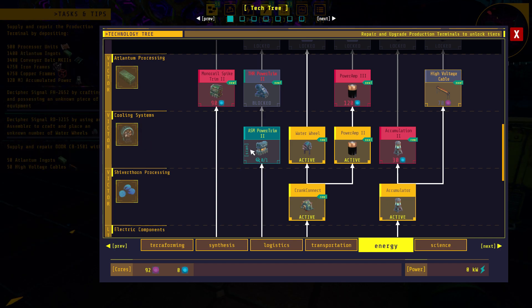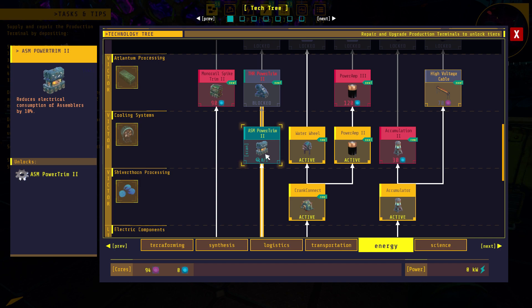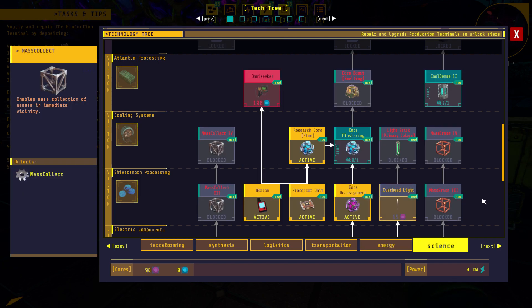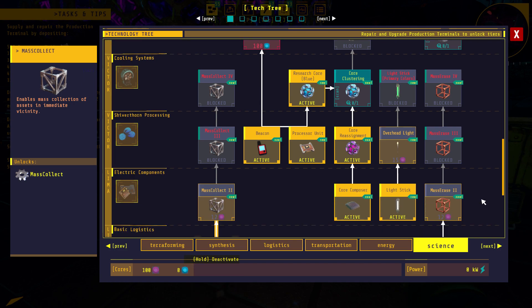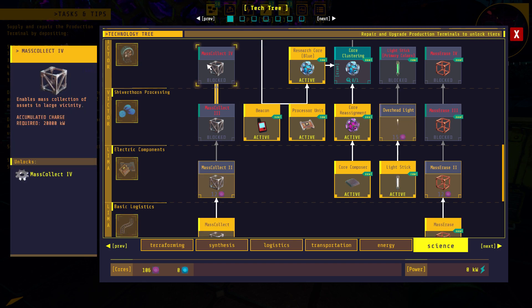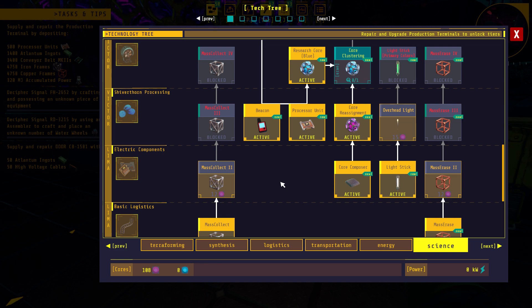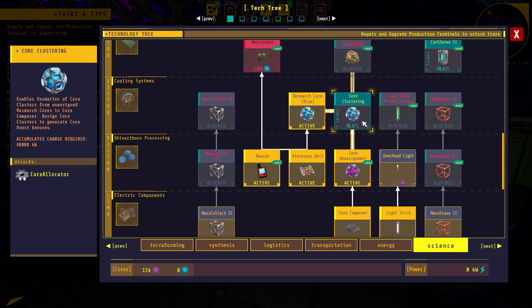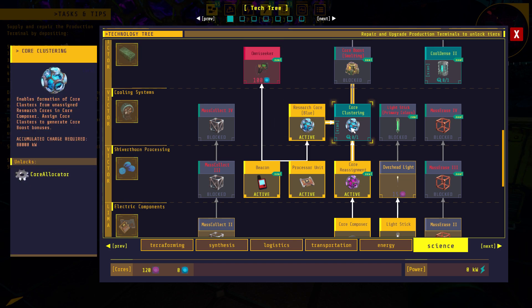We need it to unlock the powertrain and I can't find it. Under science, we can do the overhead light — that's only 15. Mass collect 2 and mass erase I'm not too concerned about. But there's something in the cooling system area that we haven't scanned yet to even unlock the blue. We unlocked the blue — we just can't do core clustering.